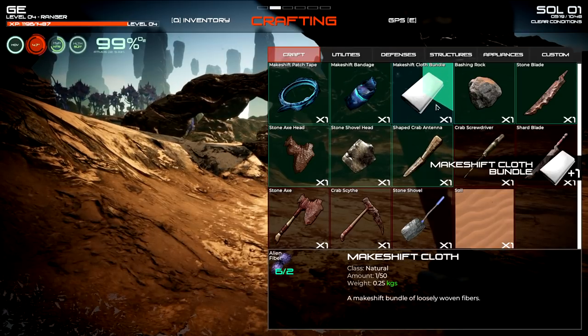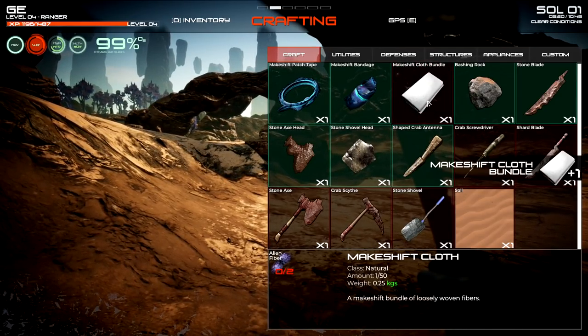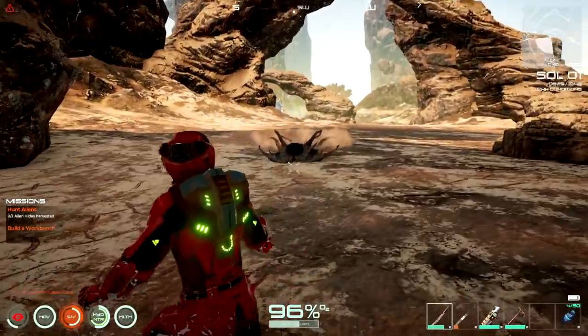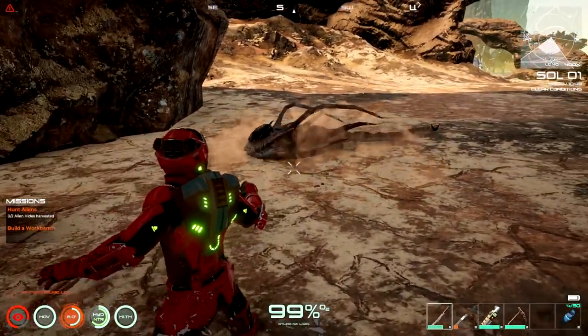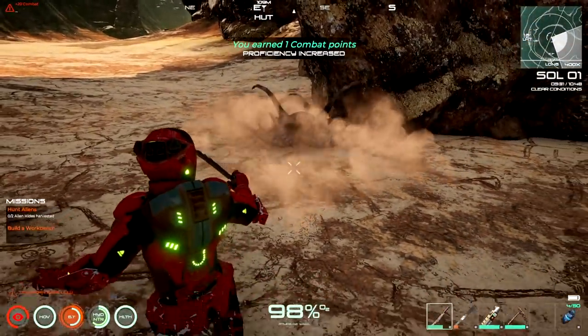Maybe craft up some cloth since that makes us a little lighter. Let me drop some stuff off because I spotted a creature. It's easier in third person - I'll test out first person once we get a little better. Press V for first person if you're wondering, or check out your key bindings.